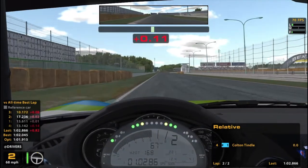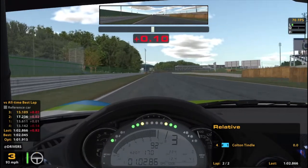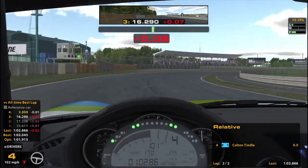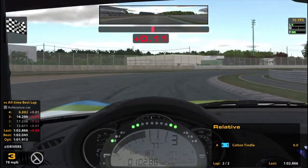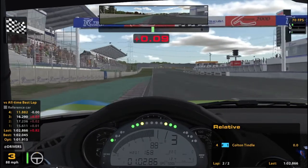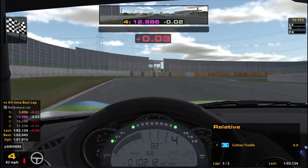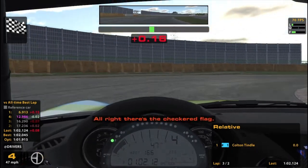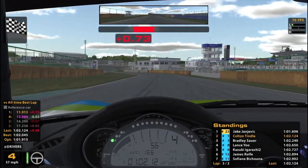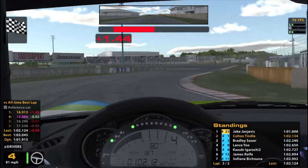Good lap going here. That's a pretty key corner — you can gain a lot of time there if you hit that right, and conversely lose a lot of time. Good lap, I'm happy with that. Less than a tenth slower than my best. According to Spotterman, that is Pole — not of the Mustangs of course, but of the Mazdas. We are Pole by a tenth right now and by about half a second to the guy in fourth.